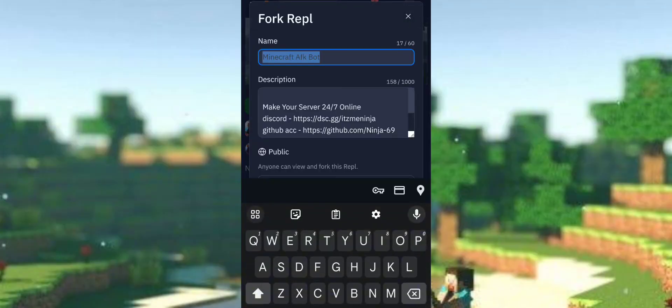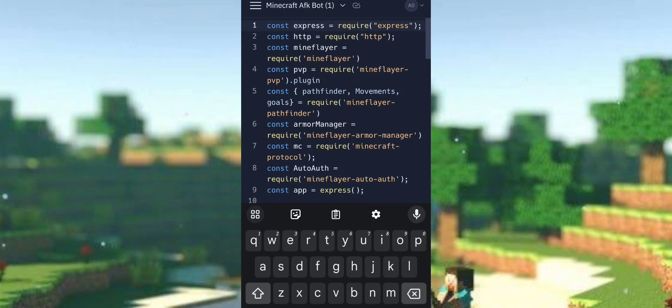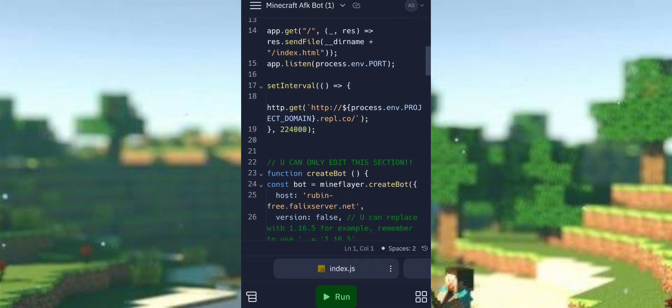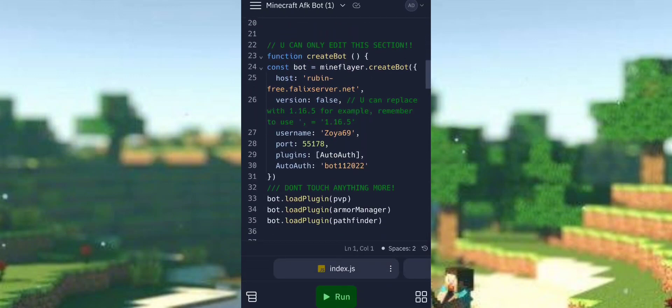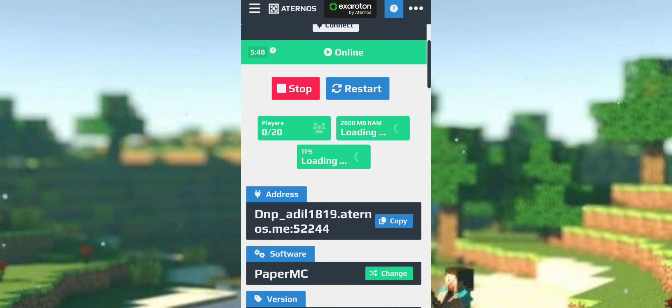First of all, you will have a Replit link in the description or Discord. Then we will wait one second here. Then you will scroll down a little bit. You will get the IP on line 24. So you will copy your server IP.